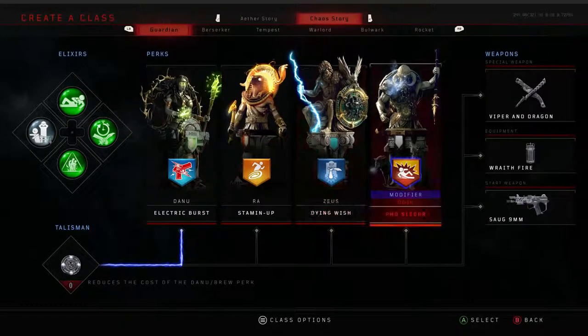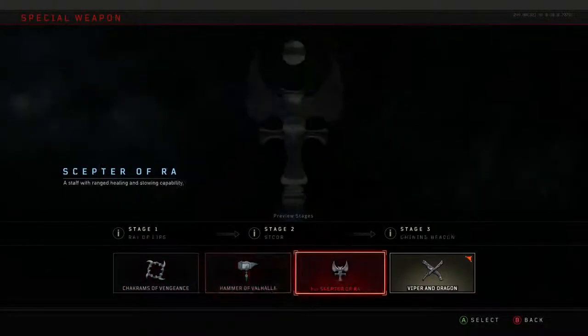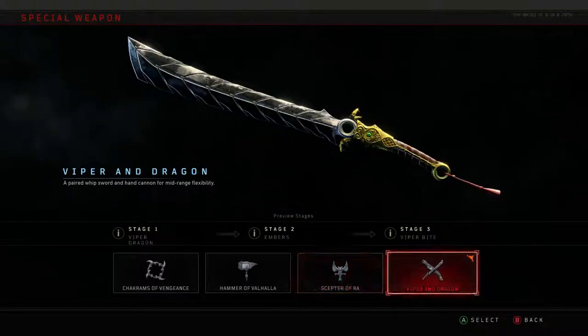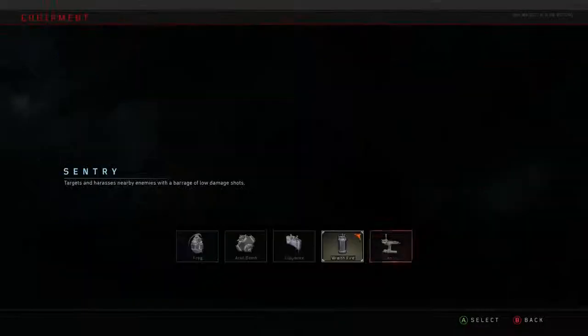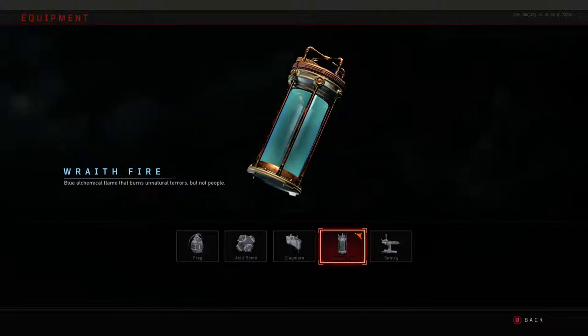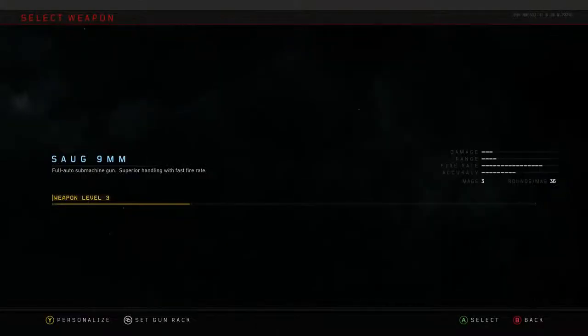My starting gun is very different for this one — I actually use a compact submachine gun because I find that useful up until round 7 or 8 and I can get around pretty well without needing another gun except for my spawning sub. My grenade I use the Wraith Fire, which essentially burns all the zombies around you — it's really great for reviving people and you can't get hurt by the flame, which makes it even better. And my weapon is the Viper and Dragons, which is actually a sword and a shotgun, and is extremely powerful for all the mini bosses and just clearing the waves.